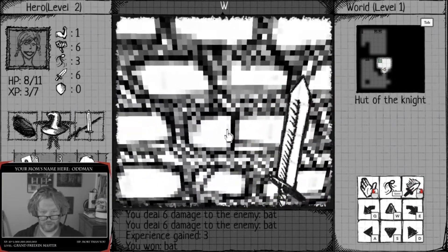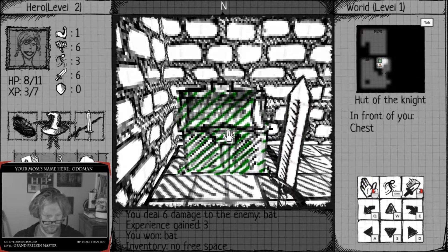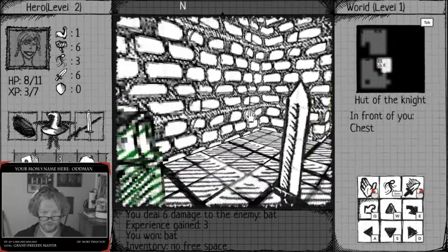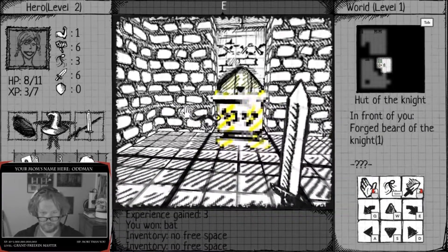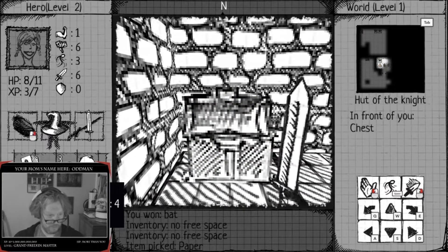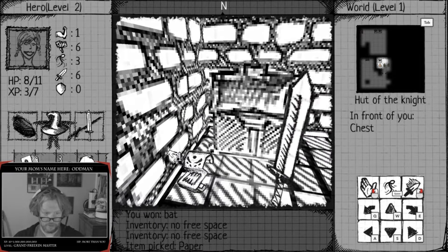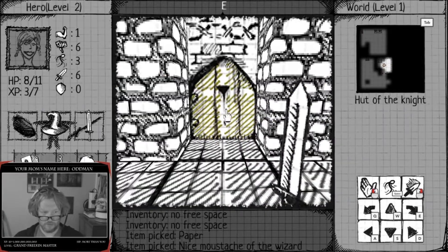Inventory, no free space. This is not something I really need. Drop that. No free space, I don't know if I'm going to use this crap. What is it - paper? Just a paper. I'll take the mustache.